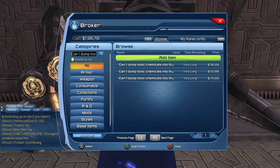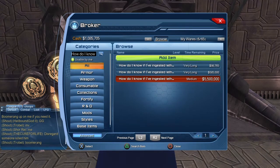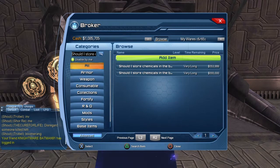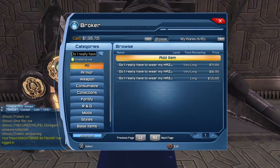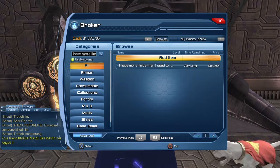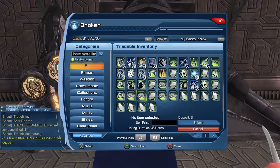Looking at the broker: 'Can I dump toxic chemicals into the ocean?' is worth about 140,000. 'How do I know if I've ingested lethal chemicals?' is a little less than 100,000. 'What if I fall into an open chemical vat?' — we don't have a listing, but I'd probably try between 500,000 and a million. 'Should I store chemicals in the break room?' is about half a million. 'Do I really have to wear my hazmat suit?' is 75,000. 'I have more limbs than I used to' is 100,000. So if we sell all those collections, we'll make at least some money.